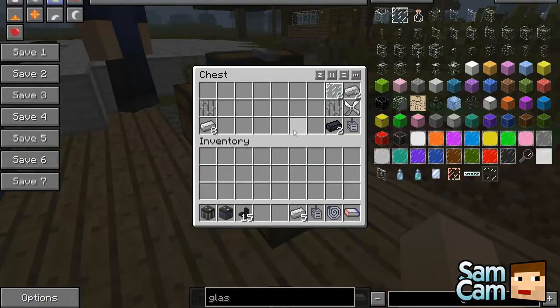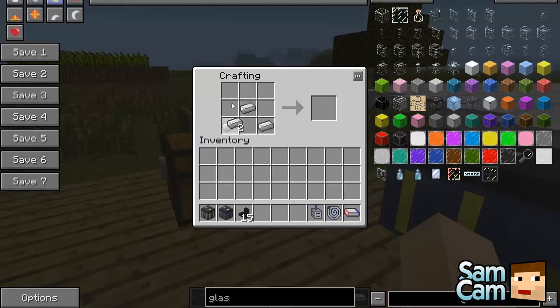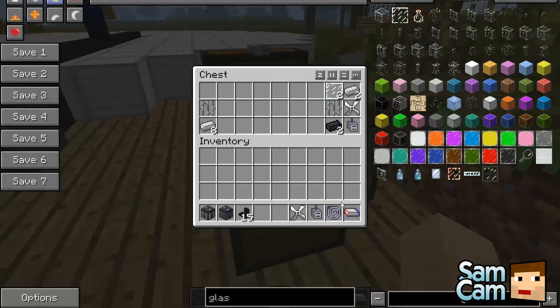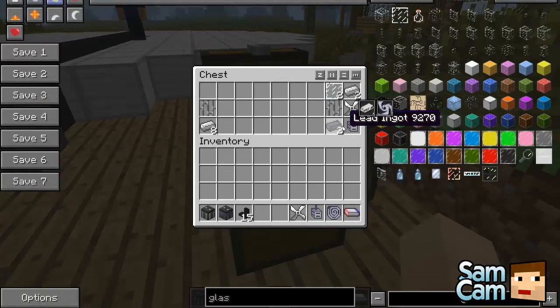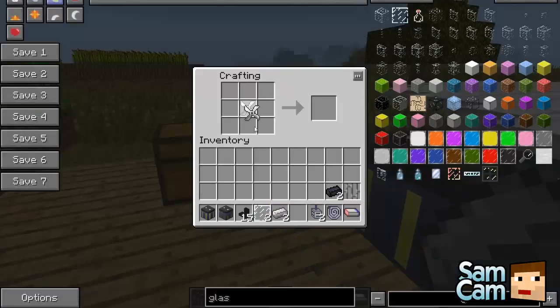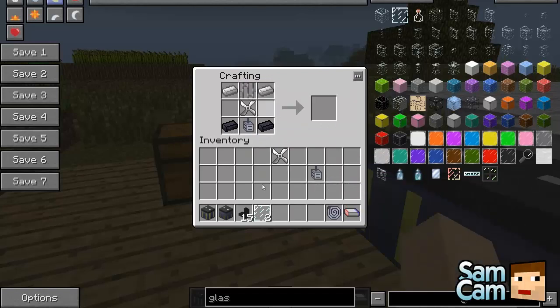Also you need a fan — this is even easier to create. All you need is five ingots in a sort of X shape, and that will get you your fan. Finally we can make the steam turbine. With the motor, the fan, two iron ingots, two glass, one iron bars, and two lead ingots: place the fan in the middle, the motor just below it, two lead ingots either side of the motor, the iron bars above with the iron ingots either side, and two glass panes. That will give us our steam turbine.